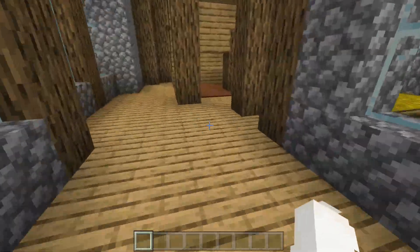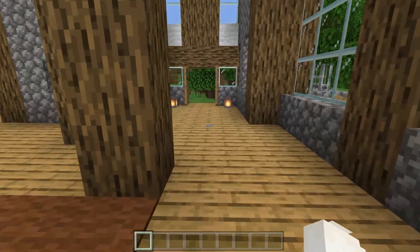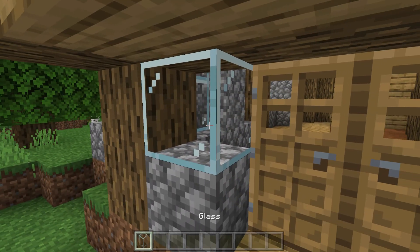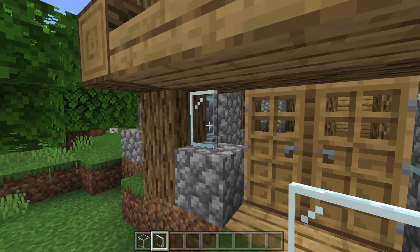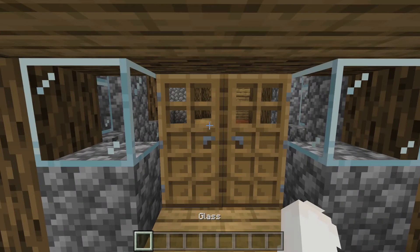This is the back — it's got a back door. I might change it into a garden. The reason why I use these glass blocks is because if I use glass panes it won't connect up to the door, and I don't really like that, so I went with glass blocks instead.